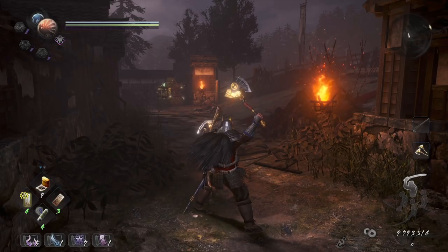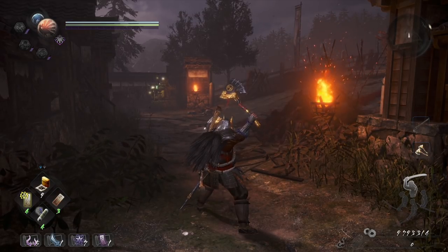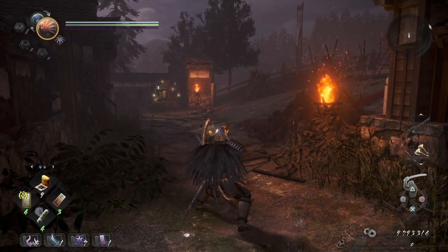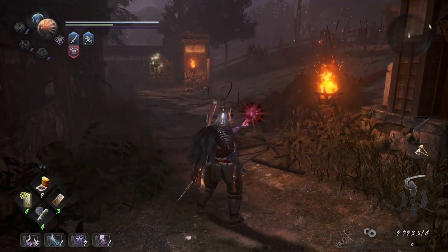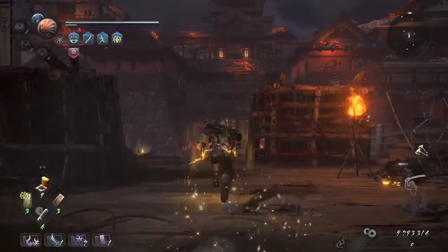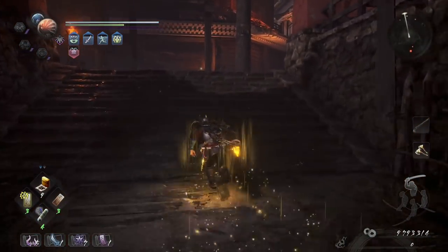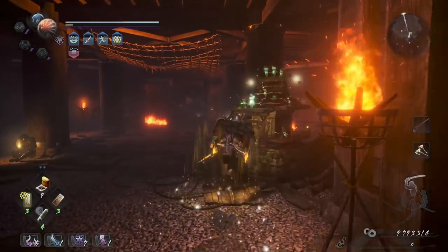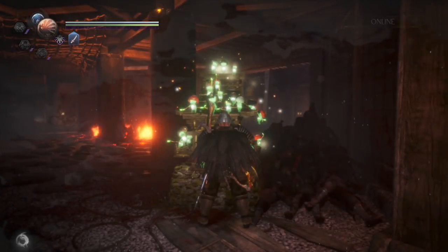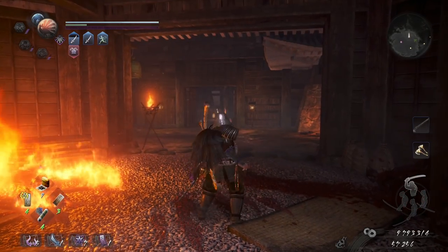Now we're going to run through this level because you want to optimize your farming routes. This also allows me to showcase that you can use the hatchet buff instead of like a Tiger Running Scroll when running through levels. Pop our buff here, then pop a Barrier Talisman to increase our Ki regeneration, and we just kind of start running. I'm going to catch a couple of checkpoints along the way just in case you happen to die midway through. First checkpoint is right here — I'm going to pray at this shrine, which will reset all the enemies.